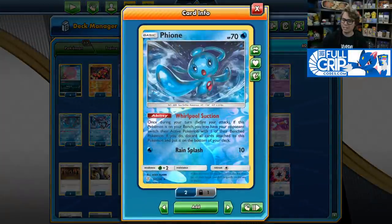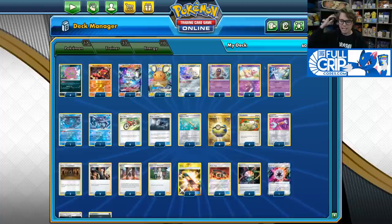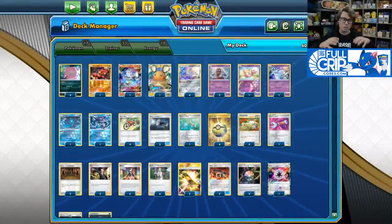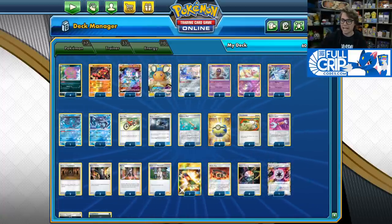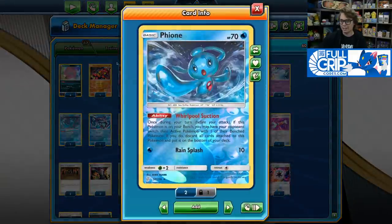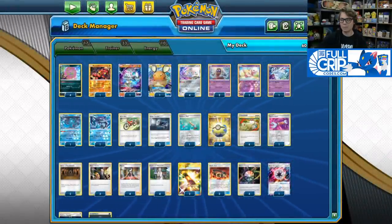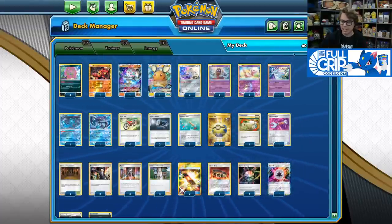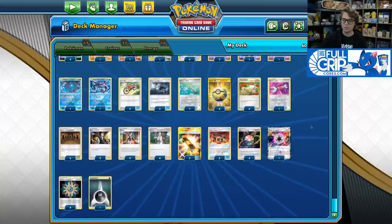The Fion is exceptional in this deck because I've actually been choosing to go second. The reason is it punishes slow starts — a lot of times your opponent can't find a bunch of Pokémon on their first turn going first. Often it's just an active Jirachi and maybe a benched Dragapult. I've had games where I go turn one, get three damage counters on Spiritomb, Whirlpool Suction up the Dragapult, and knock it out. It's just that aggressive. Having the option to Fion and force your opponent to bring up something on the bench during early turns is very good, especially since you're using Research on turn one to draw through as much of your deck as possible.